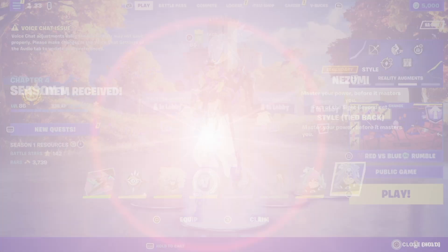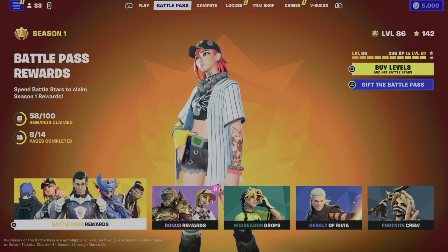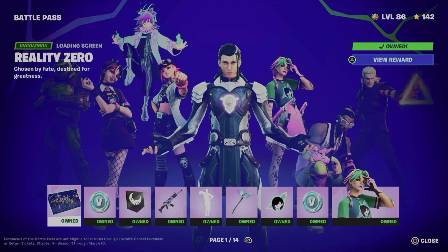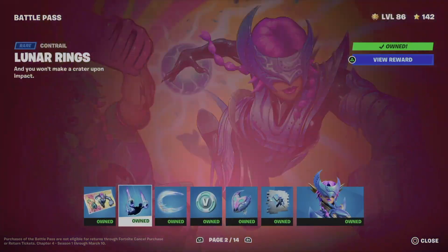Hey guys, on today's video we're going to take a look at your battle pass. So let's get started. From the second tab, say battle pass. From here our first option will say battle pass rewards. Tap on it, then from here just go all the way to the right. Make sure to go on into page one, two, three and so on until you get to the page that you want.